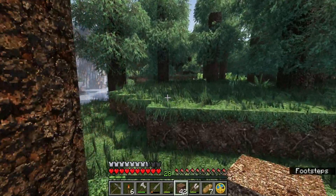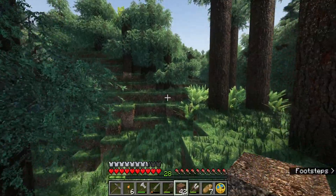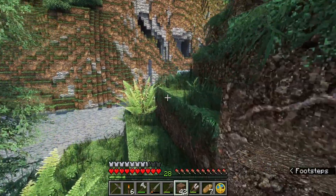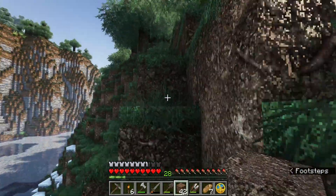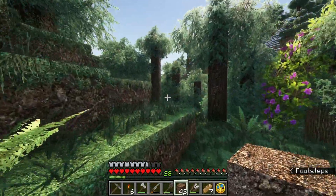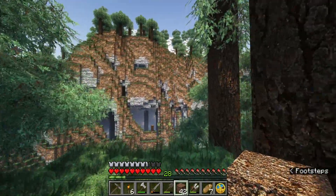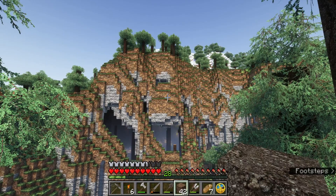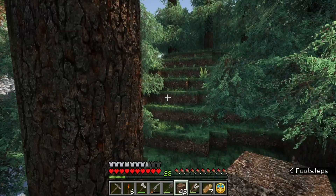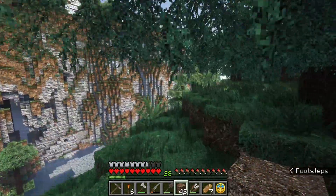So if I recall, I just hugged this left road and we will eventually see that ruined portal. That's our lush caves — that still looks amazing. I still can't get over how great this resource pack looks. That right there is just beautiful. Even using simple shaders like Complementary.